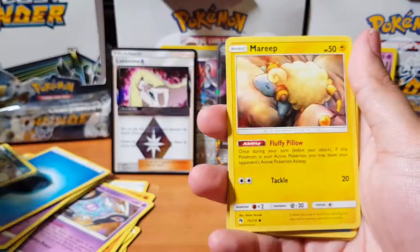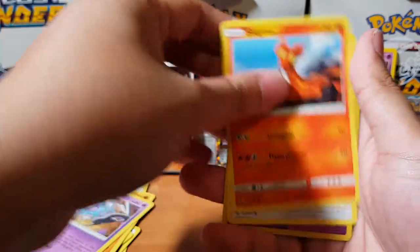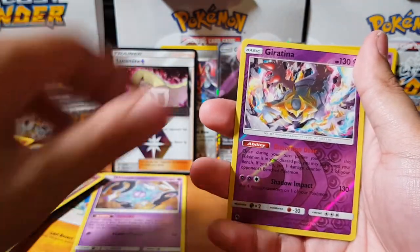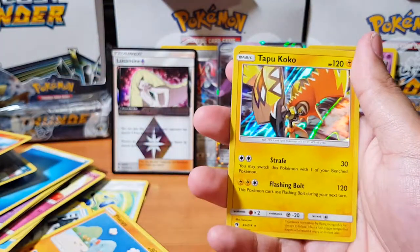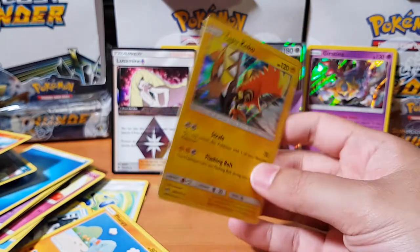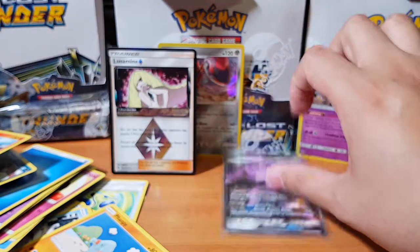Cascoon, Weedle, Net Ball, Marill, Snubbull, Slugma, Pikipek, Giratina, and for the rare — oh, Tapu Koko holographic! See, I knew that was going to happen. So those full arts must have been the secret rares, but you know what — not a bad haul.